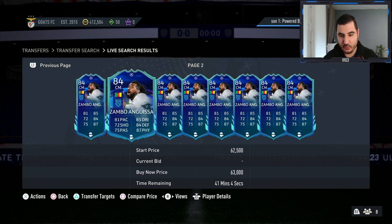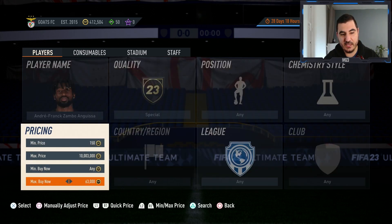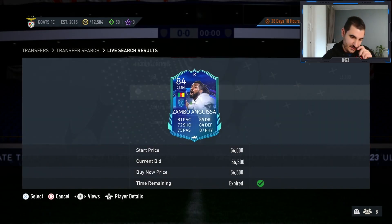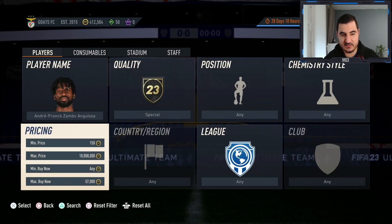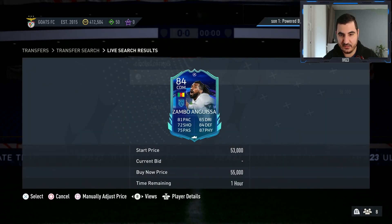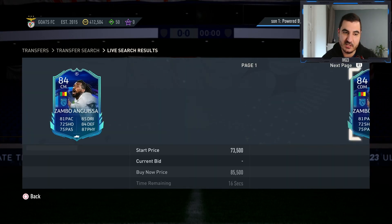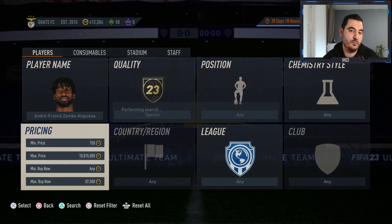If you check how much he's going for with a Shadow chemistry style, there's only one listed at 59k with Shadow, and at 61k still only one. At 62.5k there are multiple copies — so if you manage to get him for around 58k with a Shadow and as a center mid, you're going to make a lot of coins. The idea is to get him for 56-57k and flip.